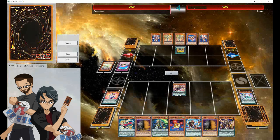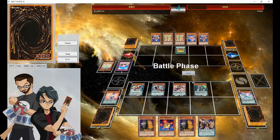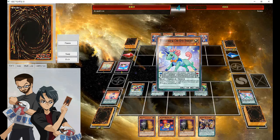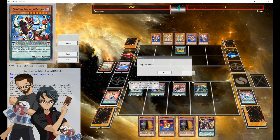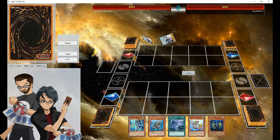Ryan now has all the resources he could ever want. He's going to put some serious pain down, then use Odd-Eyes Unicorn's effect to swing for 4300 damage with Odd-Eyes Pendulum Dragon — a really fun little combo, and it's great to actually see somebody use this card's effect.